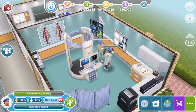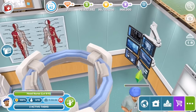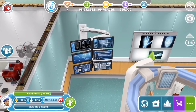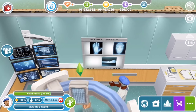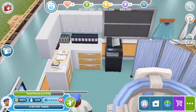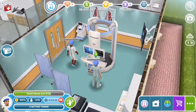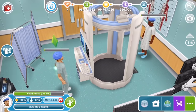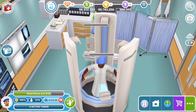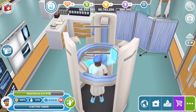This is the radiology room which is unlocked at level 8 of the nurse career. You can see all these screens with x-rays and things. It looks like a normal office - you've got different things on the wall and a privacy screen for getting changed. This is what it looks like with a guy getting scanned in the machine. They probably don't have these in real hospitals, at least not yet, but it is still very cool. It's a very Sims kind of thing.